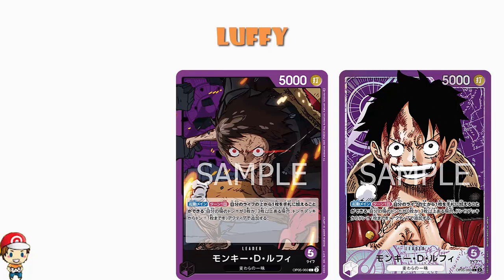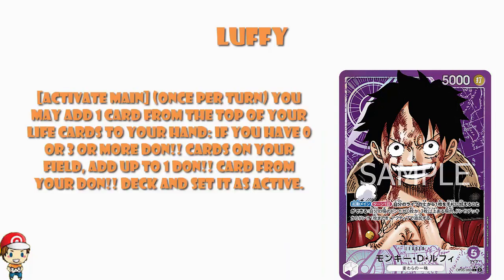So we start off with Luffy — we like Luffy, he's a very popular character and we've had a bunch of Luffy leaders. This is far from the first one, but it might just be one of the absolute best. It's a mono purple leader. Activate main once per turn: you may add a card from the top of your life to your hand. Now admittedly that will lower your life, which gets your opponent closer to winning. But if you have zero or three or more Don cards on the field, add up to one Don card from your Don deck and set it as active. The reason it's not one or two is to stop you using it turn one — if you go first you'll have one Don, if you go second you'll have two. So it's either zero or three or more just to stop you getting too much Don advantage turn one. You're getting Don advantage and card advantage. Sure, you're giving up a life, but you're getting an extra card in hand and an extra Don on the field — that is going to accelerate your deck very nicely indeed.